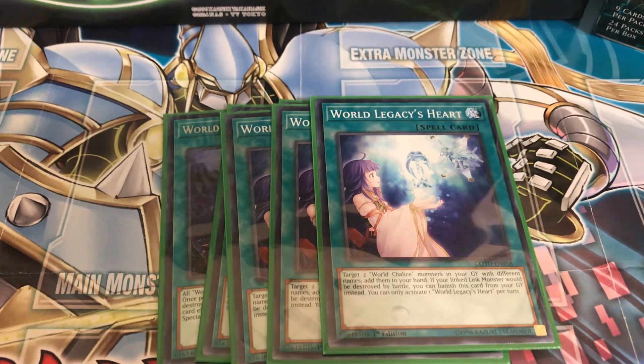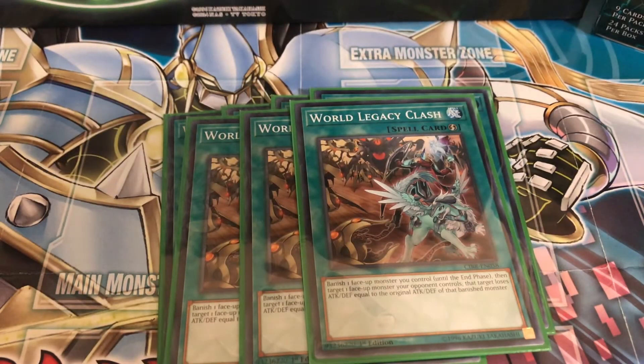World Legacy Heart also protects your link monsters: if a linked monster would be destroyed by battle, banish this card from your graveyard instead — some nice protection. Next, run three Clash: banish one face-up monster you control until the end phase, then target one face-up monster your opponent controls — that target loses attack and defense equal to the banished monster's stats.